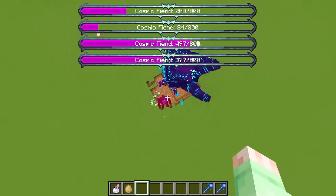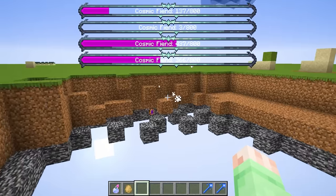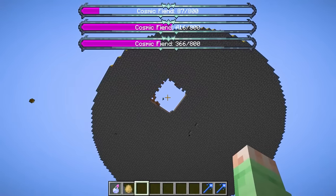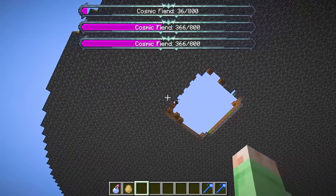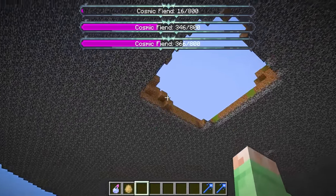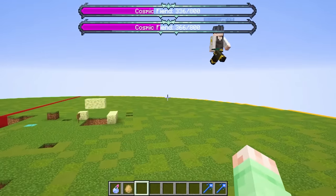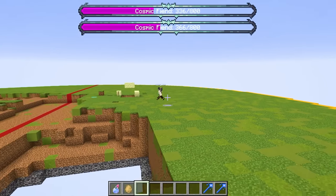I guess I lose by default, then! Yeah, I guess you do lose by default — but even down here, all your mobs just died and fell in the void, meaning I definitely just won that fourth round! Why can they even break bedrock? I thought that was invincible! Yeah, I thought that too, but this is the cosmic god we're talking about — it can basically do anything it wants! That makes sense! Are you ready to move on to the final round? Yes, I am! Let's do this!